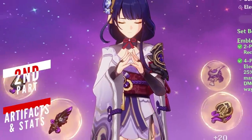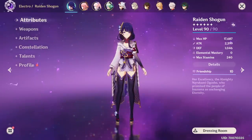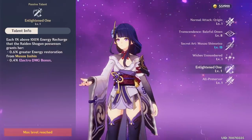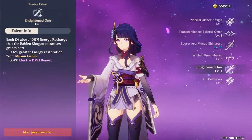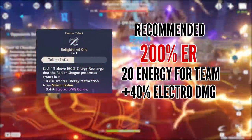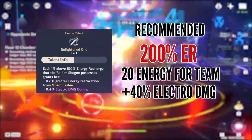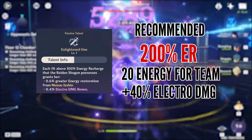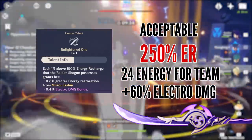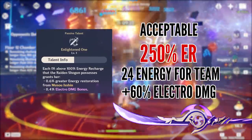Making certain artifact choices for Raiden is extremely important. A popular question is: how much energy recharge does she need? Because of her passive talent, for every additional 1% energy recharge, Raiden will restore more energy for the team when using her burst and increase her own Electro damage bonus. I highly recommend aiming for 200% energy recharge, which will translate to 20 total energy restored for the team and a 40% additional Electro damage bonus. Also keep in mind this is flat energy she gives to the team, so their own energy recharge won't increase it further. Going past this breakpoint is only recommended if you have Engulfing Lightning, and that would still be about 250% before you have to stop and focus on other stats.